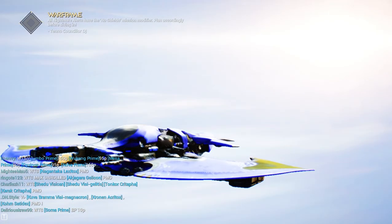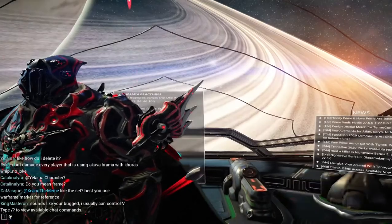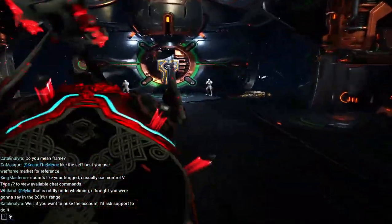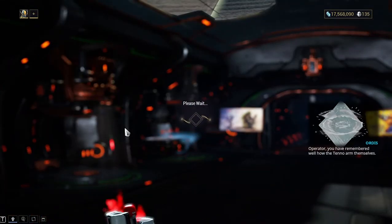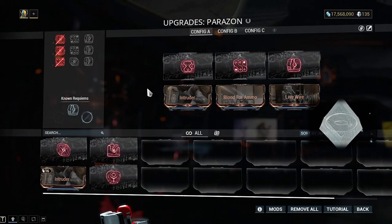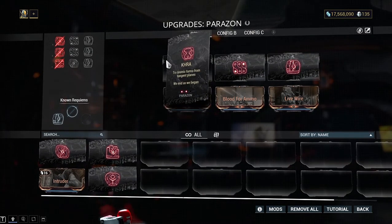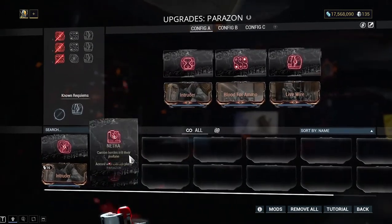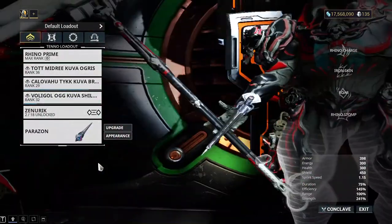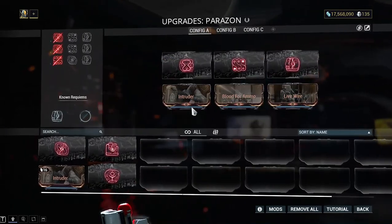There are eight requiem mods total that you need to get. Notice how each mod has three little red circles at the end - when you use all three charges, it's basically gone. That's why you can get duplicates of these mods. I just have these ones because I don't care to go for the others right now.